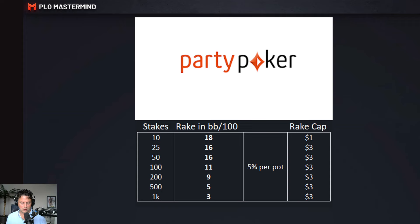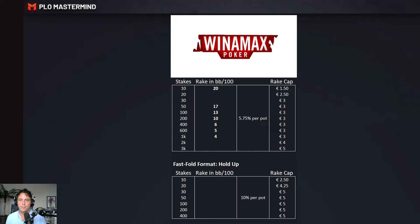Moving to the next slide: Winamax Poker, an independent network — not accessible for everyone, mostly French-oriented. You can see the numbers, though some are missing, so I'd really like to ask you to submit your data. Winamax also has a fast fold format called Holdup, but no data is available for that. As you can see, it's 10% per pot with these rake caps — good luck beating that format.